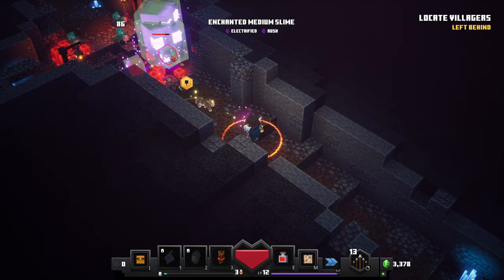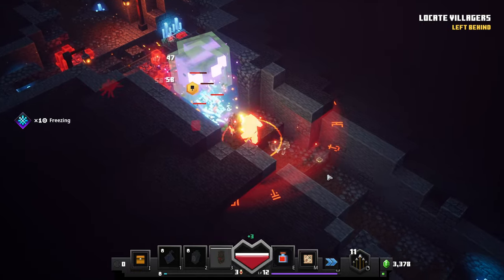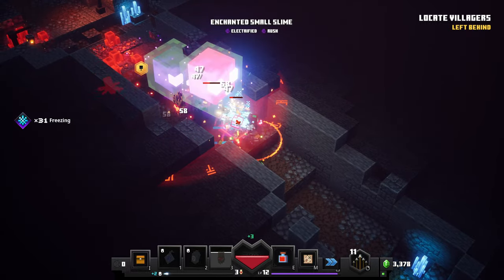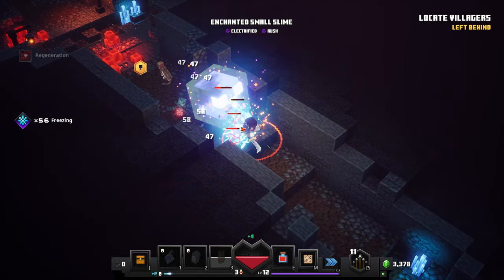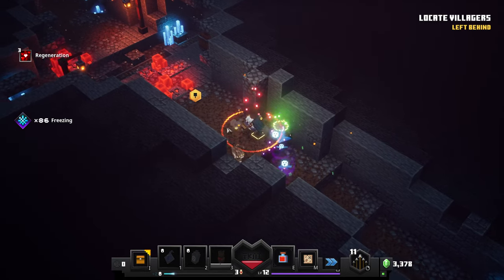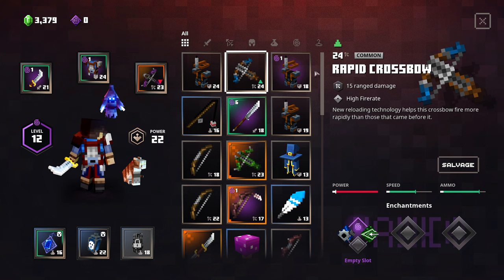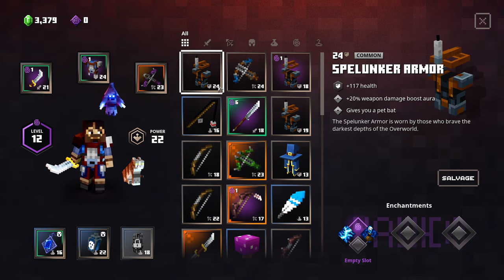That's going to hurt. Let's use our bow here, I think. Yeah, this hurts quite a bit. Kind of tank it a little bit. Ouch, that hurt a lot. What did we get there? Did we get anything interesting? Spelunker armor, but we already have that — it's the same level, so it's not really helping us in particular.